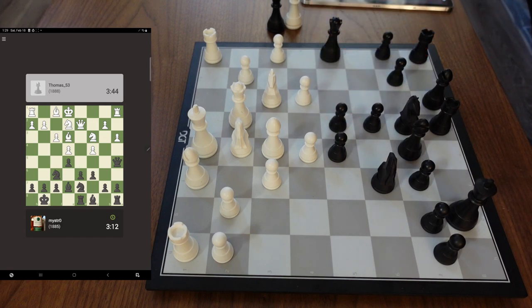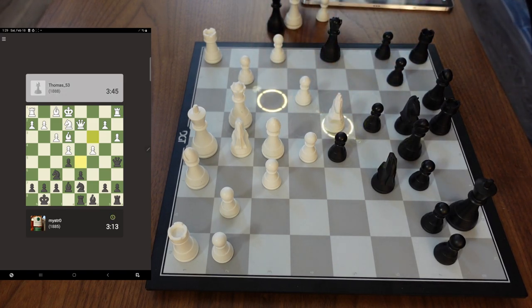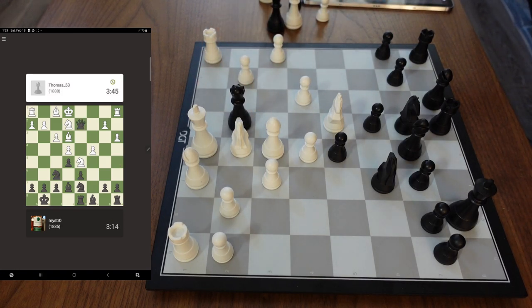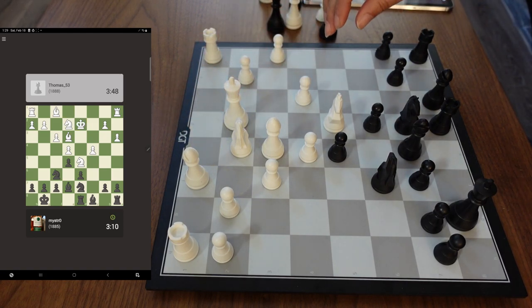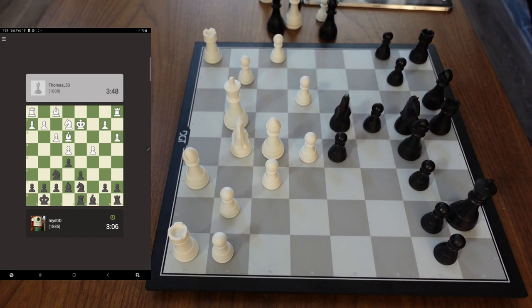Let's go ahead and take this pawn here, see what he does. Okay, I knew he was gonna take that. We're just gonna check first — he's gonna take that back. Even though this pawn's got more space, he somewhat freed my position a little bit because now I can take that knight with my knight and move my other knight, and also now have a little scope for my bishop.